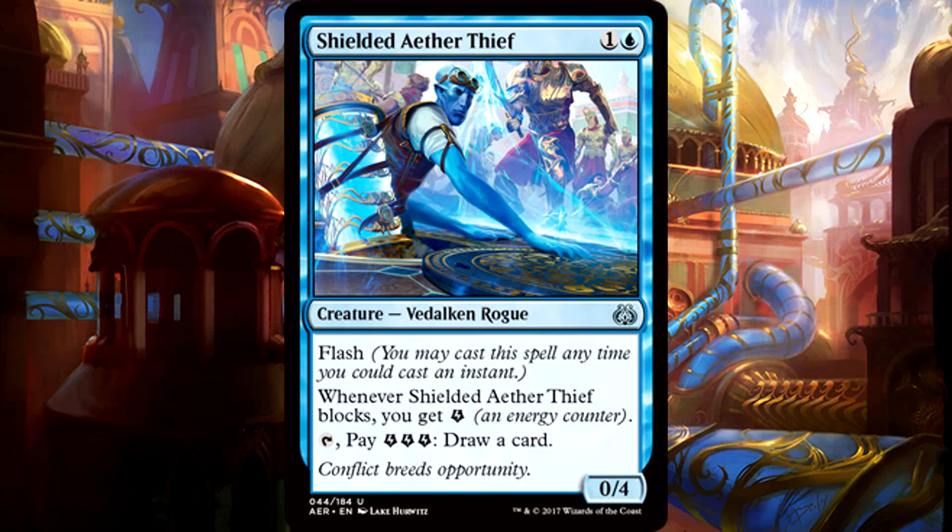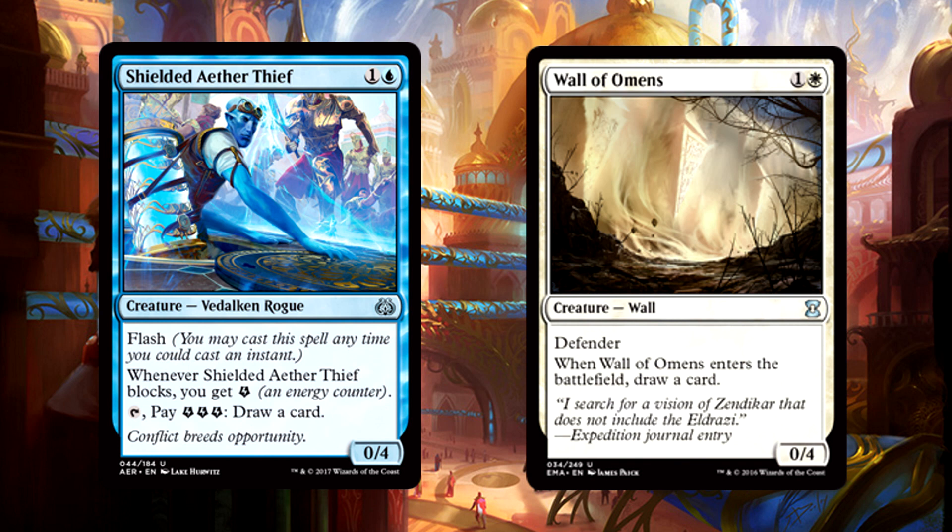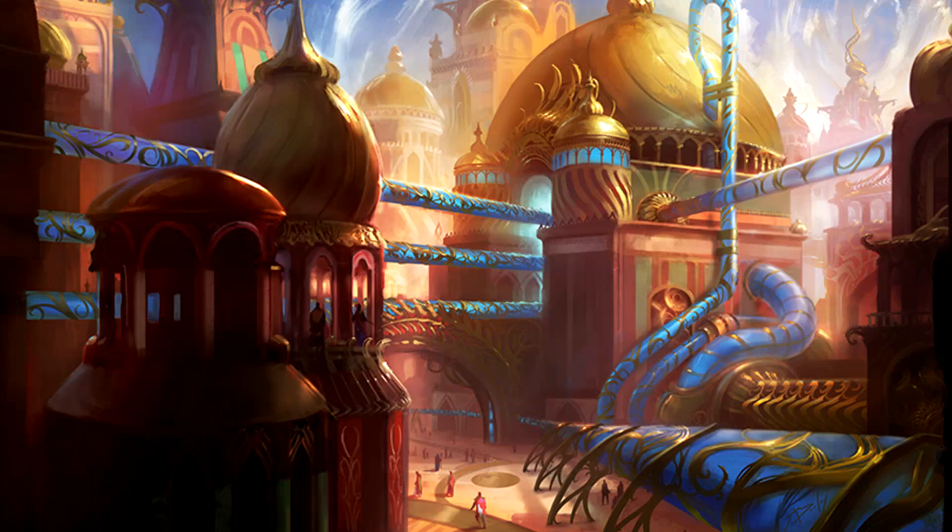Shielded Aether Thief is 2 mana for a 0/4 Vidalkan Rogue with Flash. Whenever it blocks, you get 1 energy. You can also tap it and pay 3 energy to draw a card. As far as I'm concerned, this is a fixed wall of omens in blue. I love the trigger on block, I love that you can flash it in, I love the cost for drawing a card. This is a strong common, and I think it's going to be underestimated, especially when a lot of faster ground-based decks are going to exist in this limited format. Sign me up.